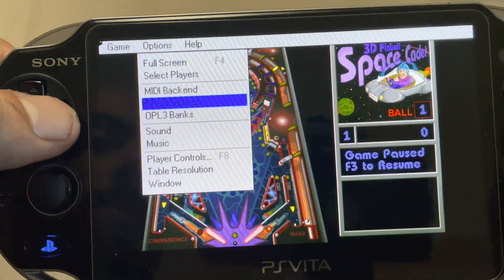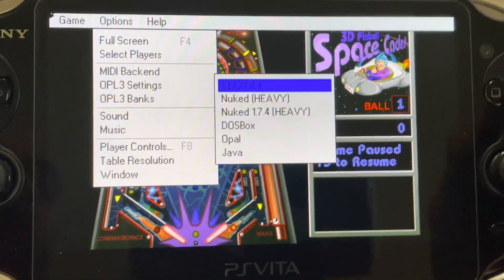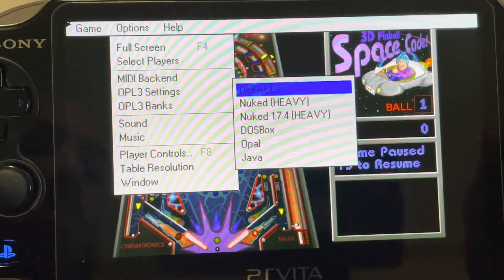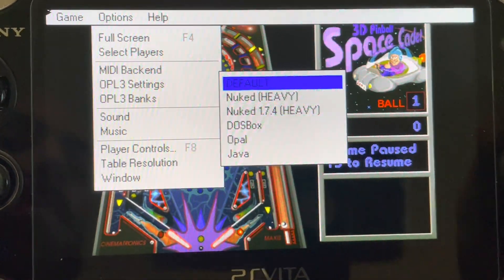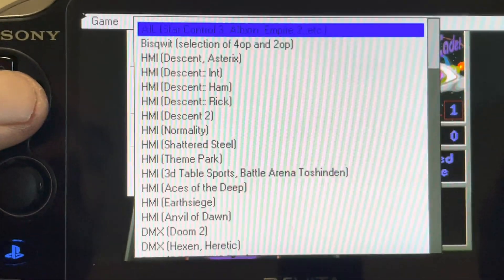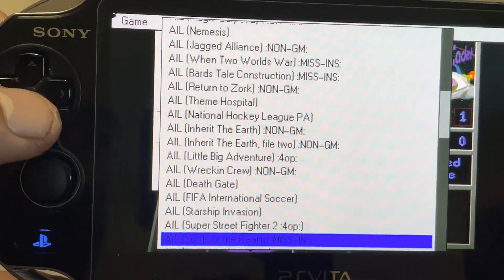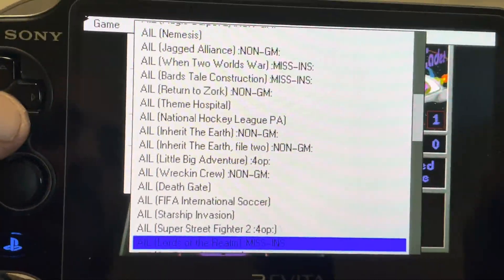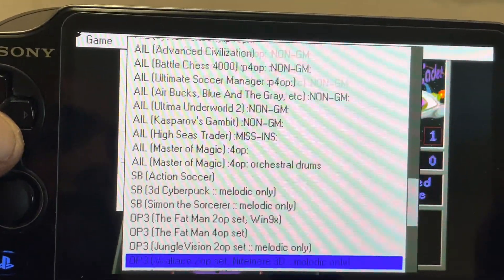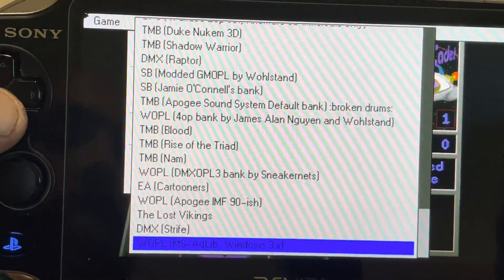ADL is the one I've been messing with. It has some back-end emulation styles you can choose from. I like to leave this on the default where you get the most variety through the OPL banks — lib ADL MIDI has over 78 built-in banks. Let's go ahead and choose the MS AdLib Windows 3.x bank.